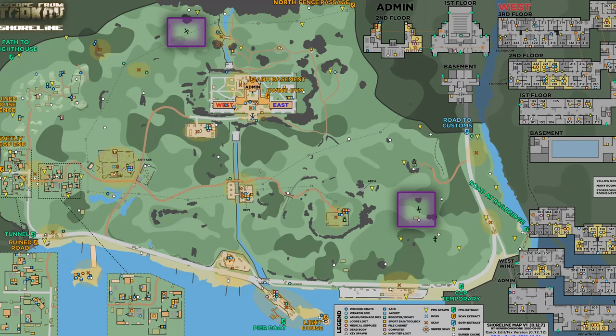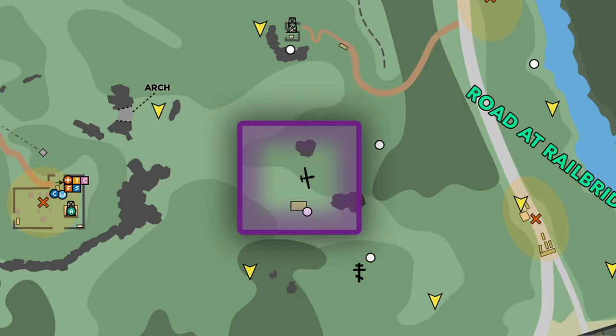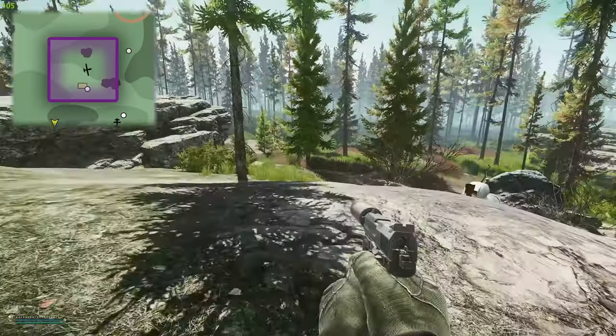For the two crashed UAV drones you're going to need to head over to Shoreline. On the map you can see the two different locations — the west and the eastern side. We're going to start off with the eastern one, which is the right one, so we are inside the raid now.